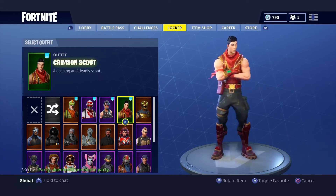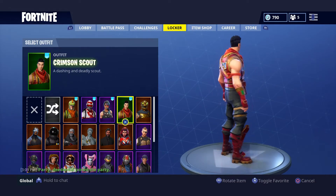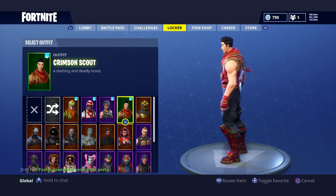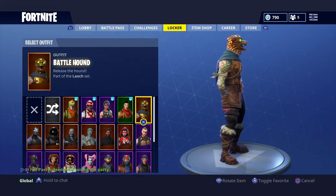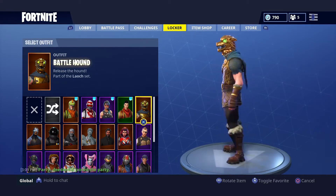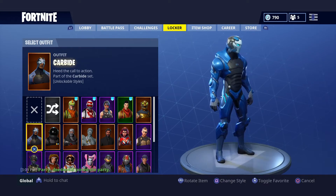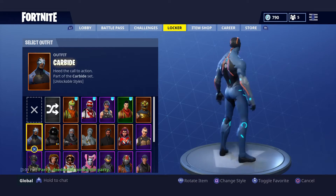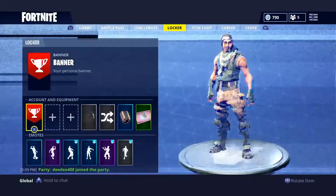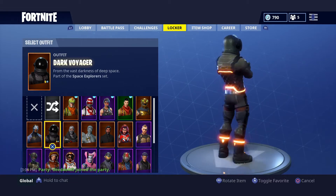Next up is the Crimson Scout — cheapest skin I ever bought but probably better than half the skins I've bought. Really good for Chinese New Year. Next up is the Battle Hound. The only reason I don't like him is his cape — I can't put anything on him and he just looks bad. I wish his cape was some type of back bling. Next up is the Carbine — really sick skin, he has multiple styles and I almost unlocked the full thing since I'm level 60.